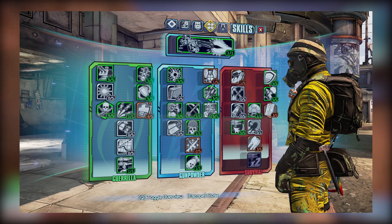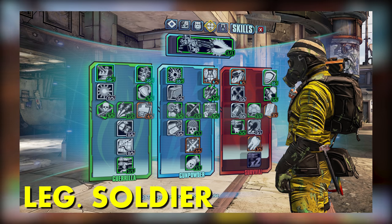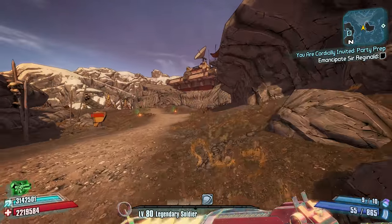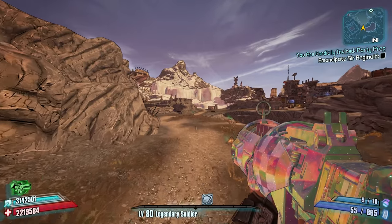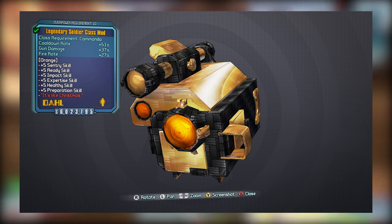We're going to want to take any skills that boost grenade damage bonus and also use weapons that are compatible with grenade damage bonus, and of course spec for Battlefront along with any skills that will allow us to improve the duration of our turret or increase the speed at which it cools down. The core of this build is primarily put together around the Legendary Soldier class mod, and you'll be able to see that I've specced for each of the Tier 1 skills between Guerrilla, Gunpowder, and Survival. By having at least one point in each of these skills, we can get the benefits from each, as just one point can quickly turn into 6 out of 5 with the class mod equipped.